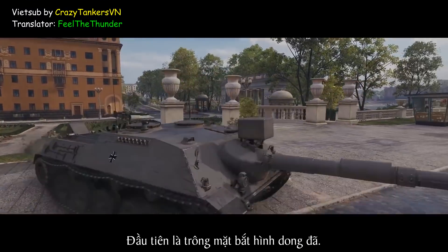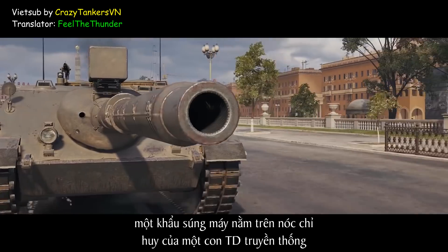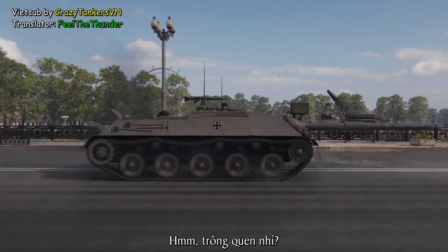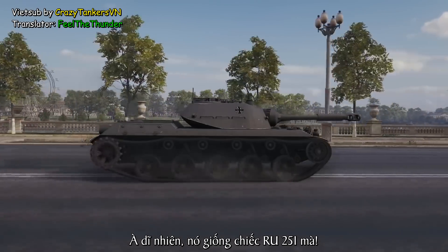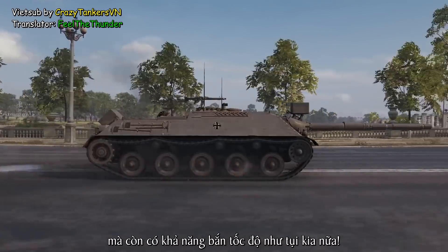Let's first see how it looks. It's a classic. A machine gun sits atop a grey conning tower of a traditional TD, with a menacing 105-millimeter cannon and a low silhouette. It sure looks familiar — of course, it's the RU251. Our TD of the day not only looks like this light tank, but also moves like it. Really fast.